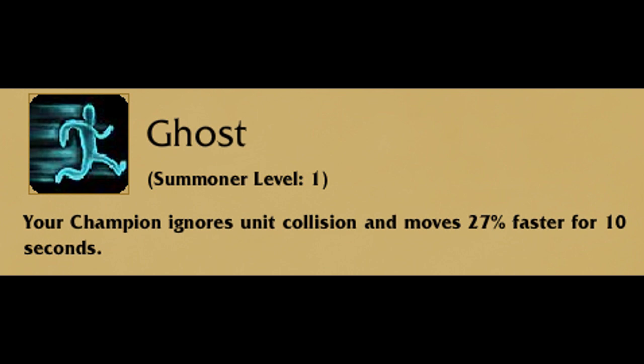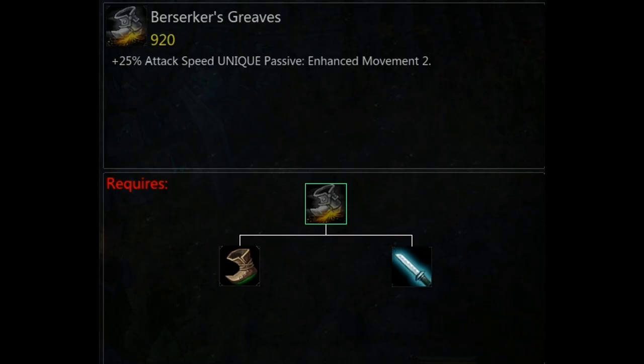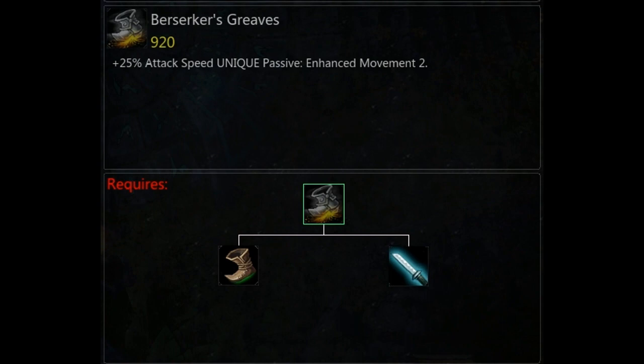Summoner spells — I'm really boring with my summoner spells to be honest. I generally just use Ghost and Flash. That's really it for most characters; 90% of champions I use Ghost and Flash with. Unless I'm jungling, in which case I'll obviously use Smite and something else. Occasionally I put Ignite on other champions, but Cogmore especially, because he has very little escape tools, Ghost and Flash are my preferred summoner spells.